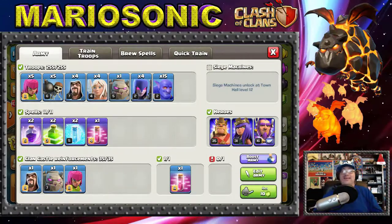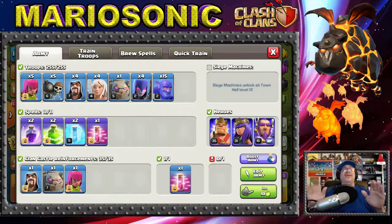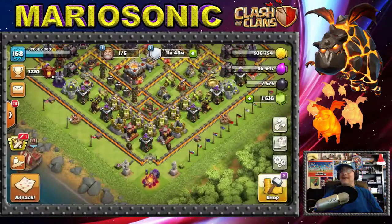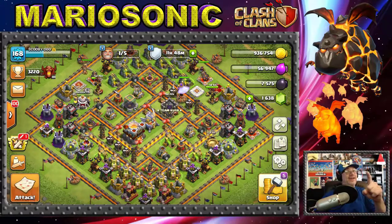I hope you guys are loving the clan war leagues! Look at this: we got 15 balloons, four witches, one gigantic golem, and four healers for the queen walk. We got wizards, some wall breakers to bust down the walls, five archers. I'm also finally getting used to the jump spell and the freeze spell a little bit.